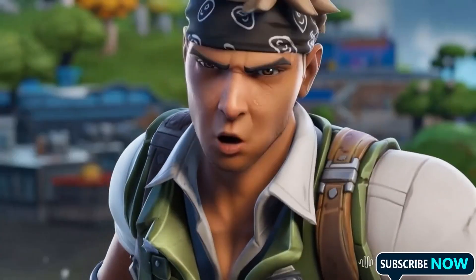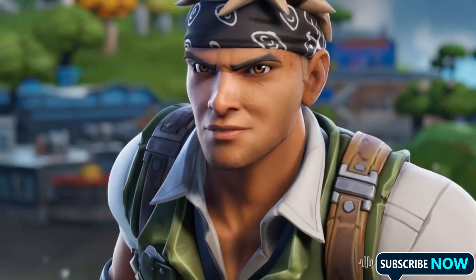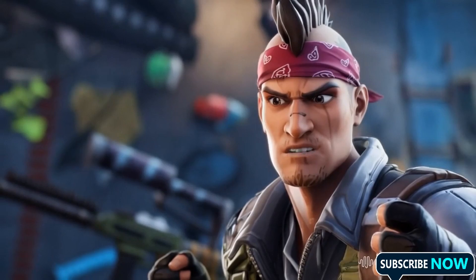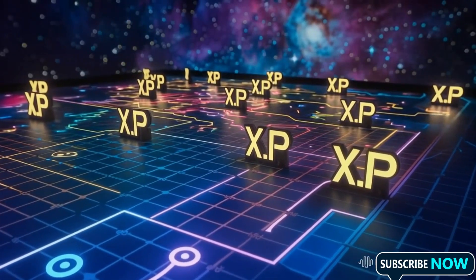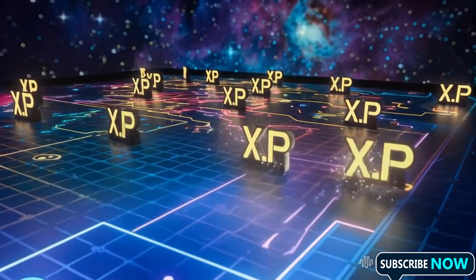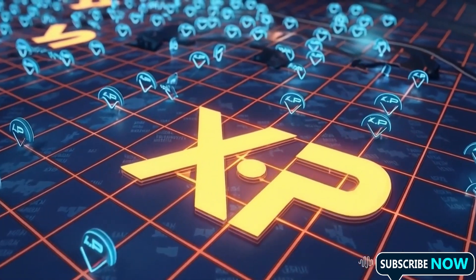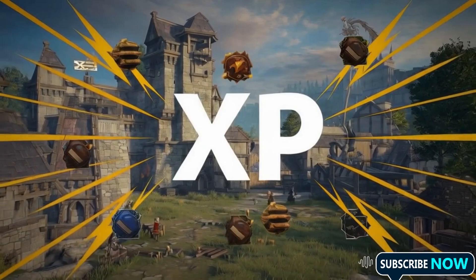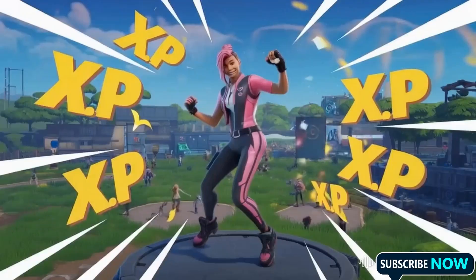We're stuck at the same level in Fortnite Chapter Five, grinding hours with barely any progress. We've all been there. But what if I told you there's a game changer? Introducing the BSD XP glitch map — level up faster than ever before with insane XP boosts and simple setup. It's your ultimate secret weapon. Visit modcraftforge.com and dominate Chapter Five like never before. The choice is yours: grind or level up fast.